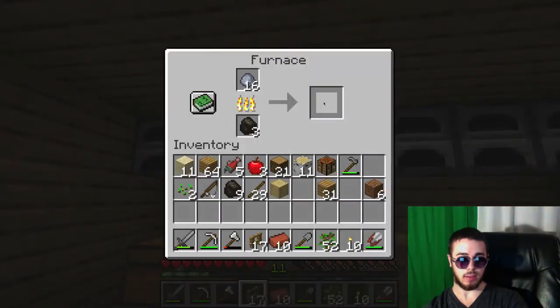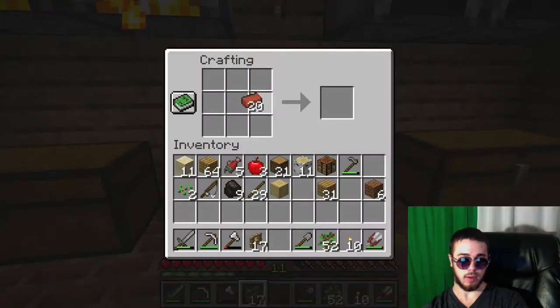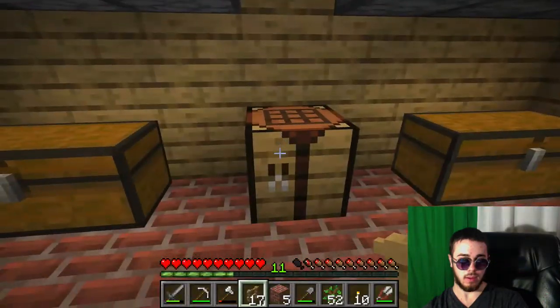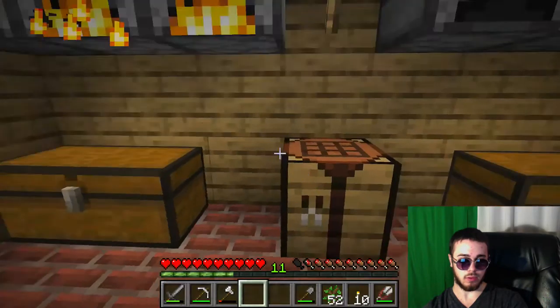So now let's head in here and collect my bricks. There we go — let's make some stuff out of these bricks. Let's see — put that back, put this here. And I don't have enough to do the stairs.